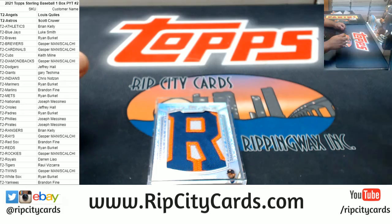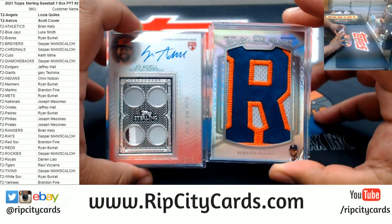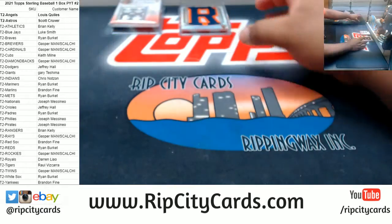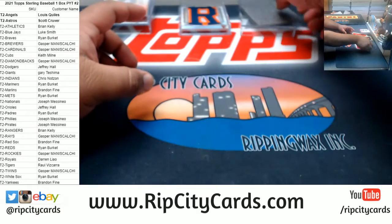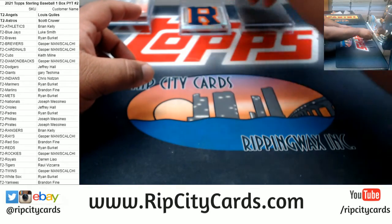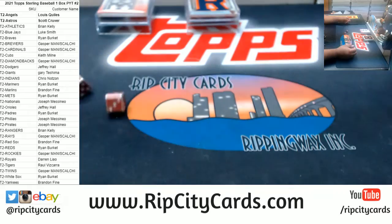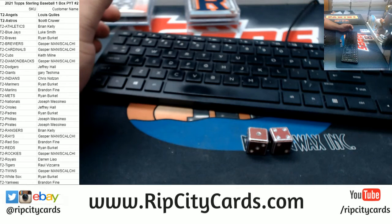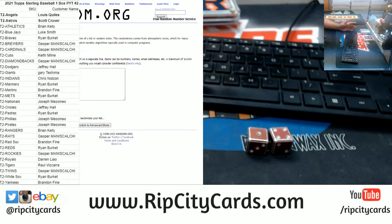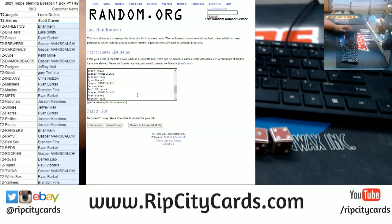Angels and Astros with the hits. No one-of-one bat knob in that box, but congrats to the Angels and the Astros spots. Alright, let's give away some break credit — we're gonna go five times in the random. If your team did not get a hit, you've got a chance to win some of your money back. I'm gonna grab all the names and copy-paste them into the chat. Top five names get twenty bucks each, for a total of a hundred.